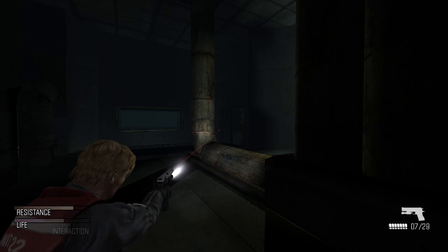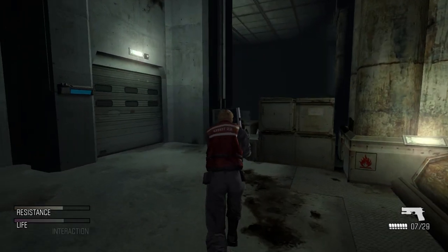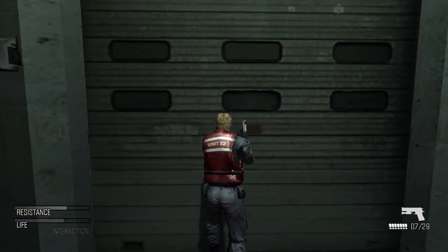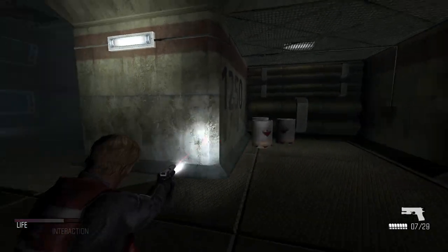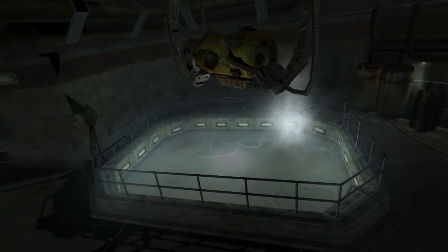Also, wasn't there a lot more enemies in here when we ended the last episode? So we just have to get this C4 planted before the exocell inside Tom reaches his brain. We've got to get out of this area. There's a lot of traps in here, but are there going to be any enemies? Right as we get a cutscene.